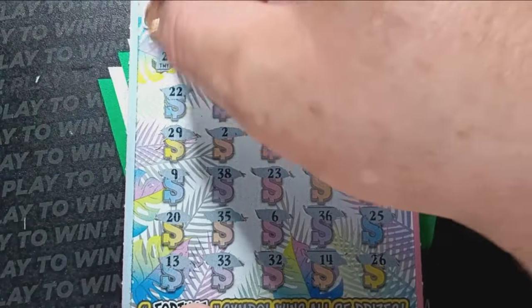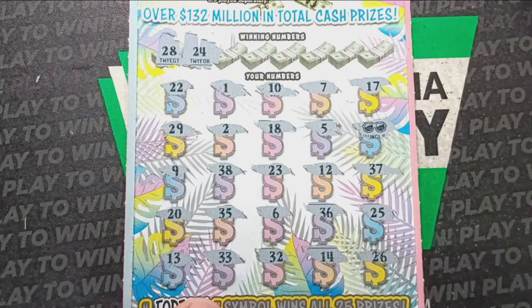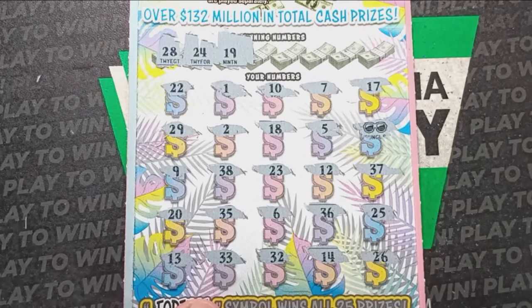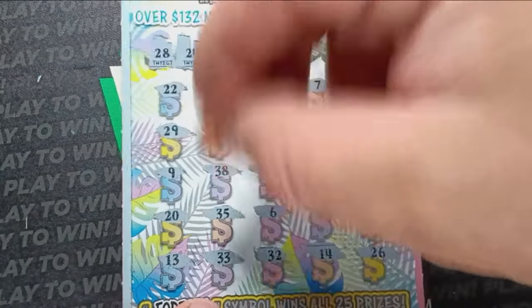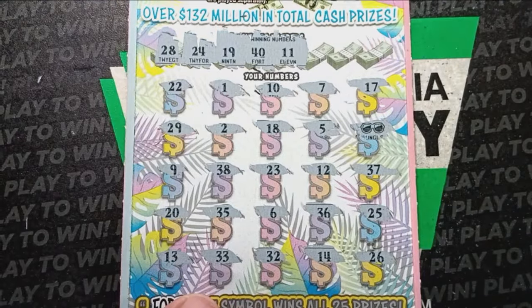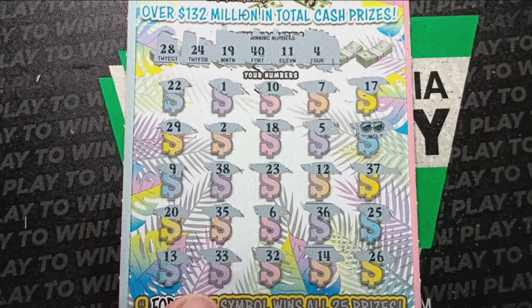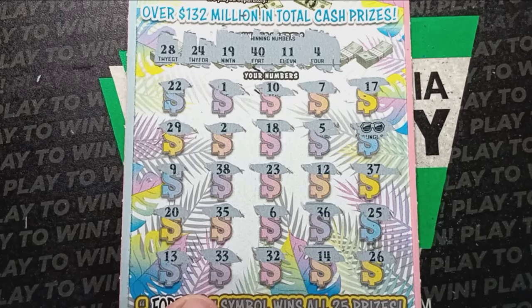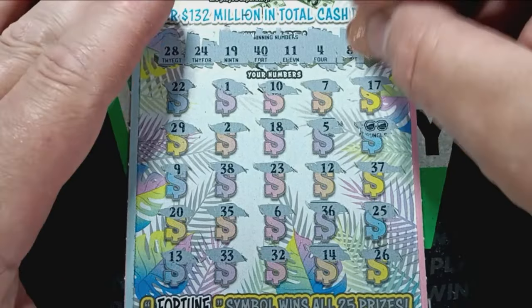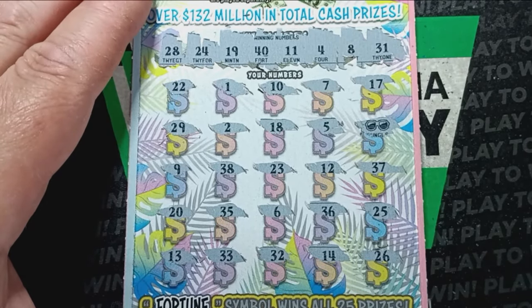Can we find a number match to go along with the flip-flops? That'd be nice. 28 — not seeing it. 24 — no 24. We have a 23, 25. Number 19 — no 19. We have an 18 and a 20 right around. Good old 40 — I don't see it. Double Uno 11 — I see a single Uno. We have a 10, right around it. Number 4 — no number 4. Number 8 — no number 8. Last number is a number 31. I do not see a 31.